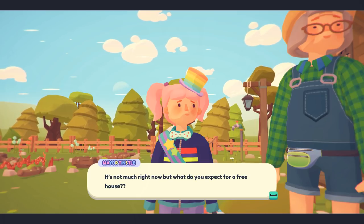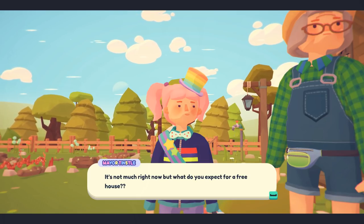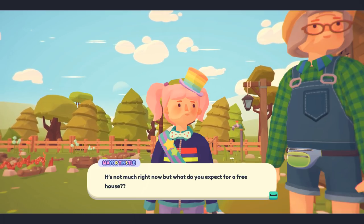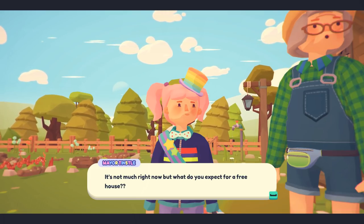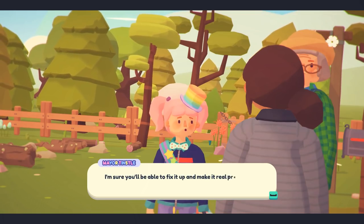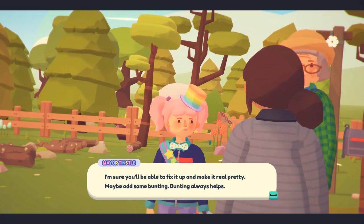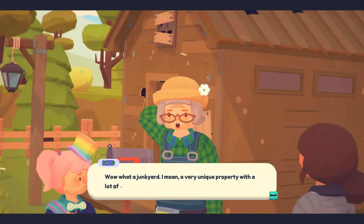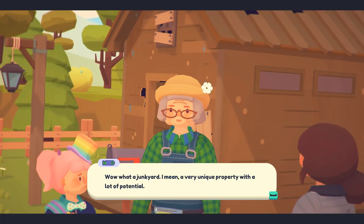As soon as we finish getting the rundown from Mayor Tinsel and the awesome gardener who's here with us. It's not much right now but what do you expect for a free house — just grateful to have a roof over my head and a field to start working in. Mayor Tinsel says we'll be able to fix it up and make it real pretty, maybe add some bunting. Bunting always helps! Wow, what a junkyard — I mean, a very unique property with a lot of potential.